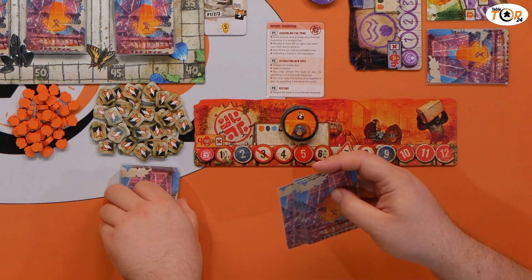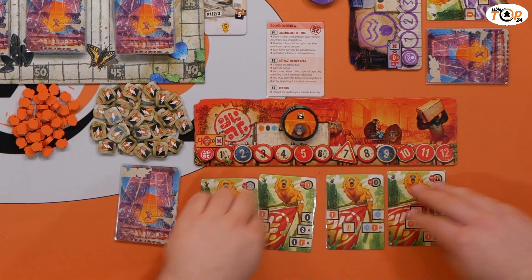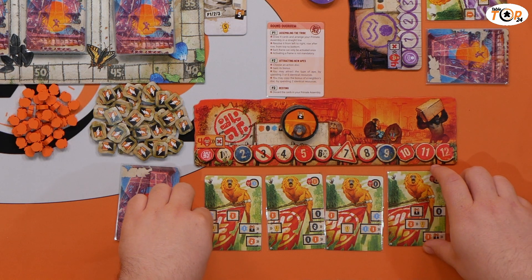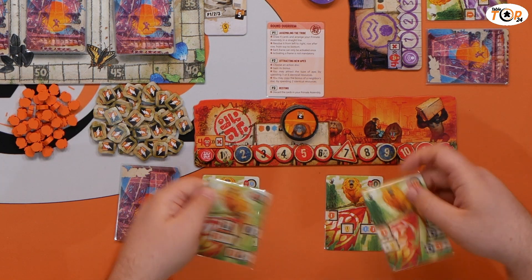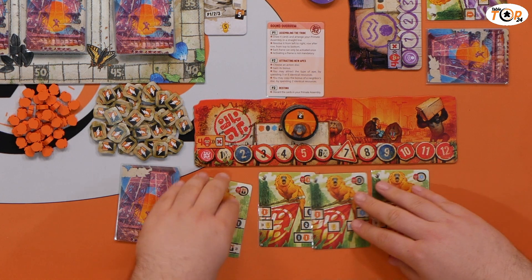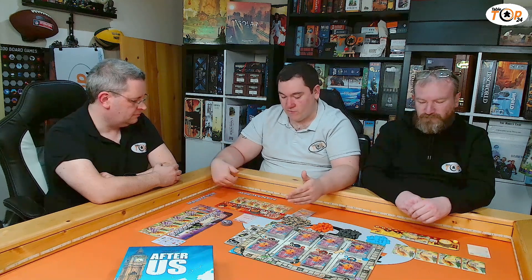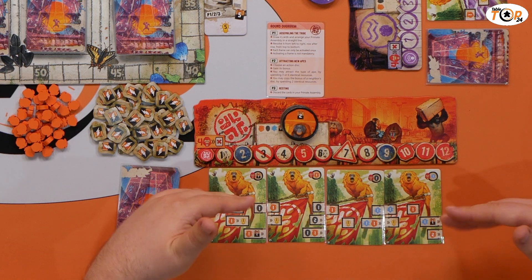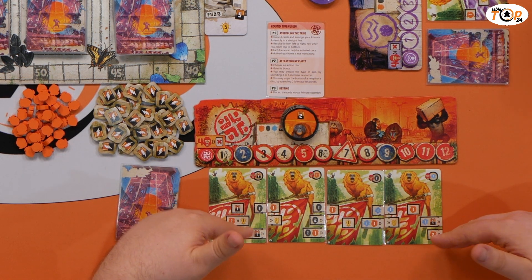The game is broken down into several rounds, each with three different phases. The first phase is assembling our tribe for that round. We draw the top four cards of our deck — we all start with the same deck, shuffled to begin with — and lay them out in front of us, deciding which order we'd like them to go. There are three different rows: the top row for gathering items, the second row for converting those into different items, and the bottom row focused mainly around victory points.